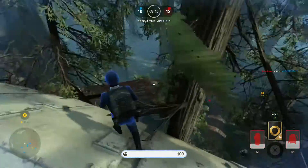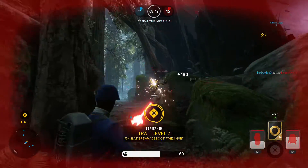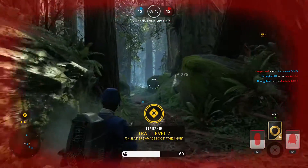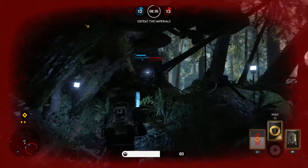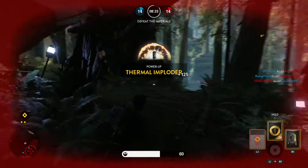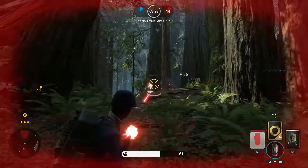On to tip number 2, which is kind of weird but actually really useful: record your gameplay. You can do this with the share function on a PlayStation or Xbox, or if you have any recording software you can use that as well. Just go into a game and record it.